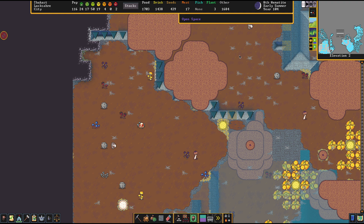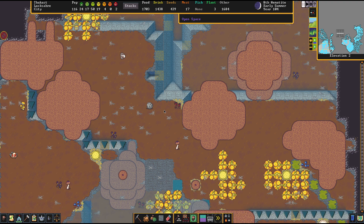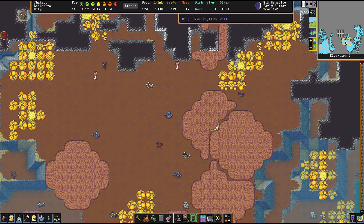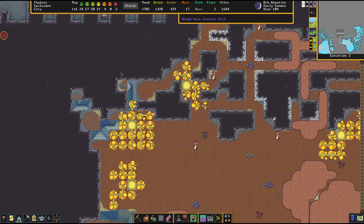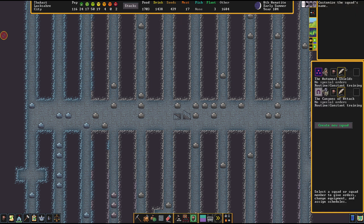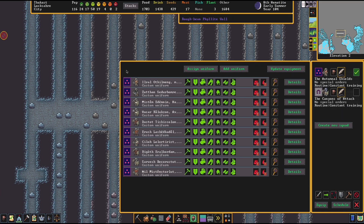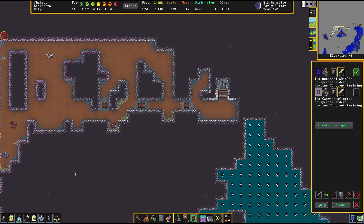The three layers of the caverns are also successively more difficult. If you struggle with what's on layer 1, you should probably not breach layer 2. Also note that usually layer 1 and layer 2 are connected with each other, so it's really hard to dissect them from each other. One rule of thumb I really recommend: breach open the caverns only at the moment where you have a fully functional squad of military dwarves. Make sure they're well geared up, as good as possible.